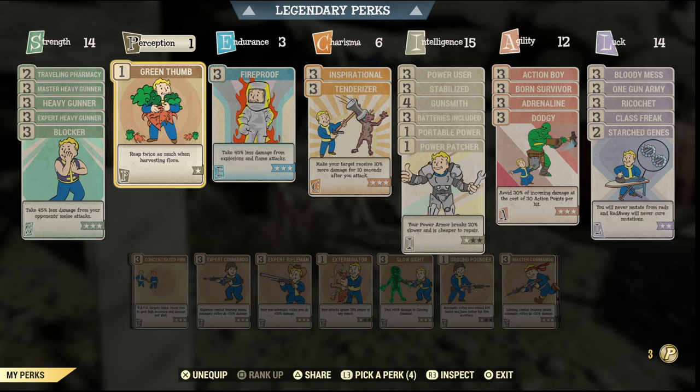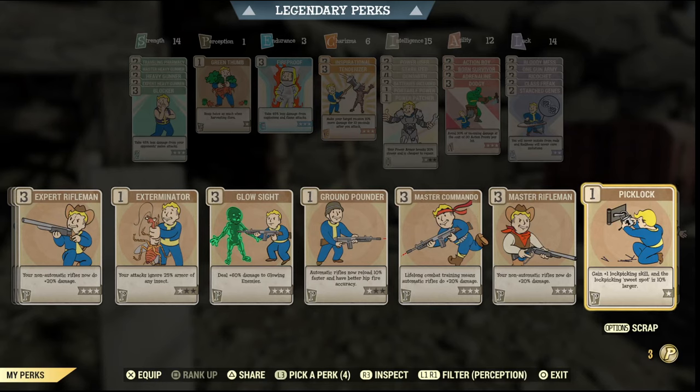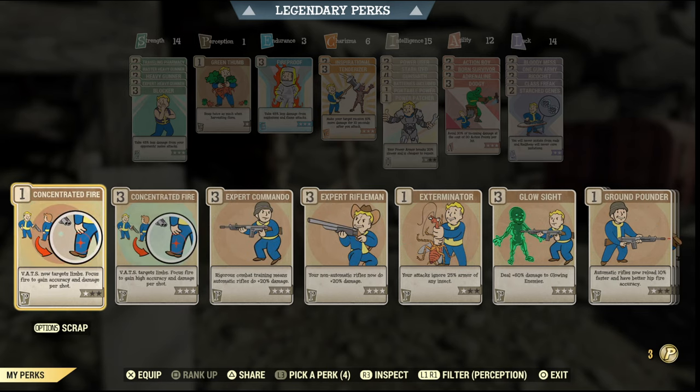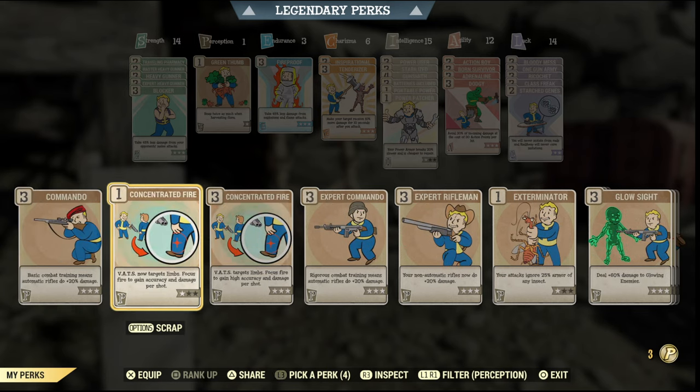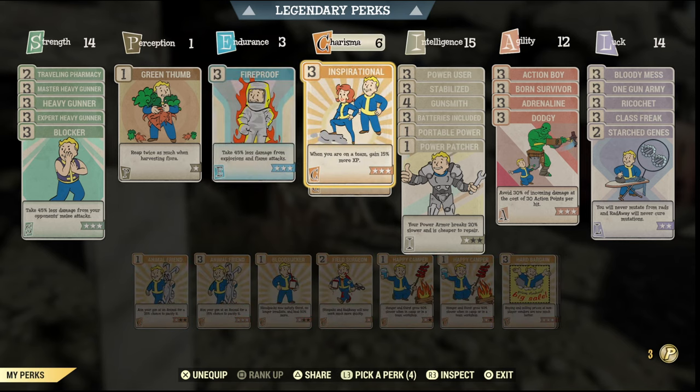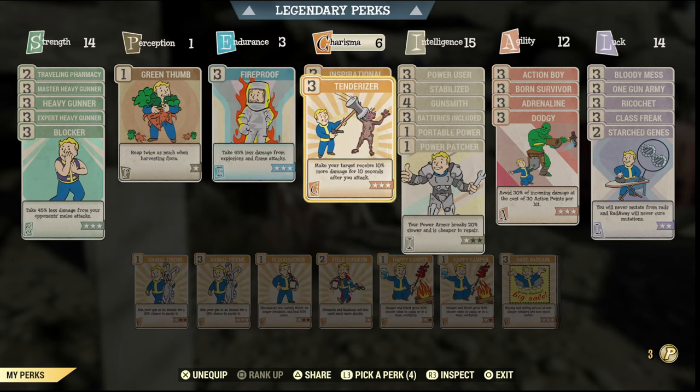You can choose what you want for Perception — you could use Glow Sight or the Exterminator. I use Green Thumb just so I can pick more plants when I'm out and about in the wasteland. You can use Concentrated Fire if you're turning this into a VATS build. Under Endurance I use Fireproof, just for that 45% damage resistance to fire attacks, which the Scorchbeast Queen actually has — so it's good against her.